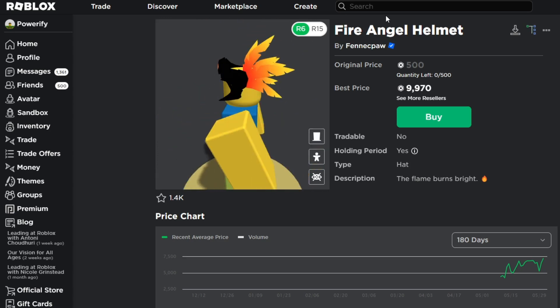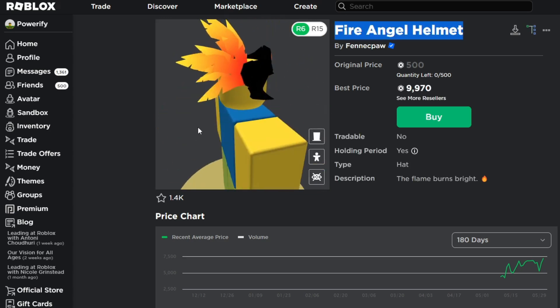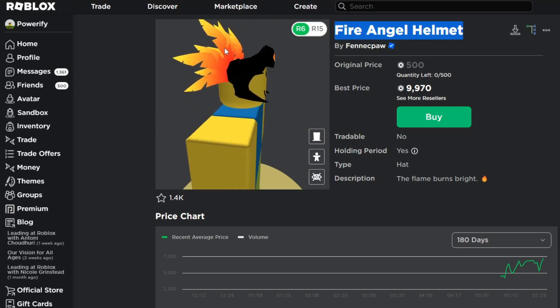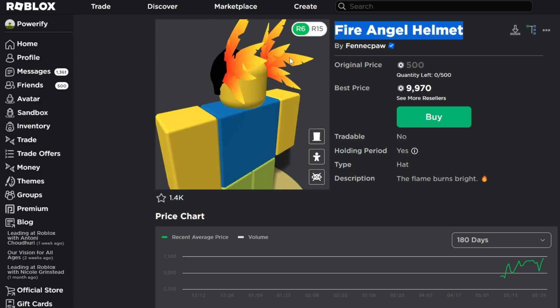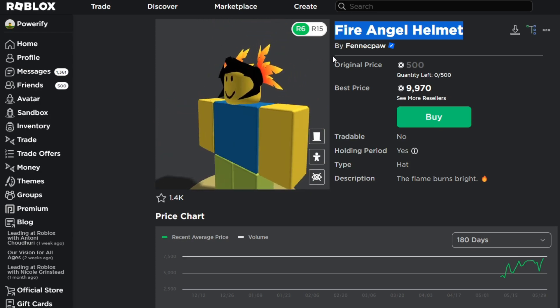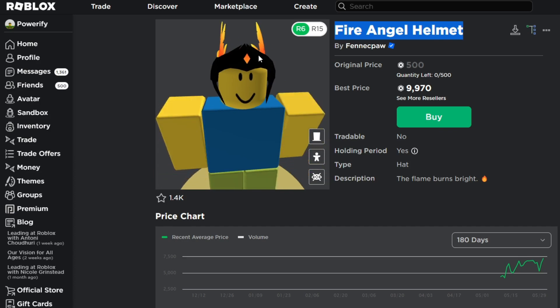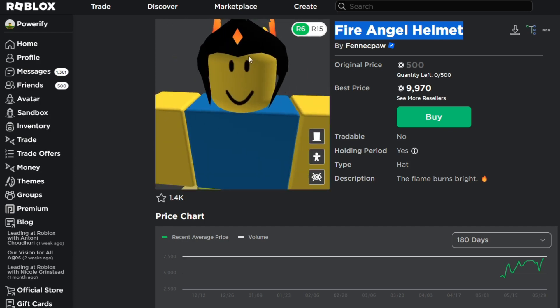So here we have the Fire Angel Helmet. I really enjoy the colors on the feathers here — I think it was very well made. I like the ombre colors, the red to yellow. It's just really nice, like a sunset in the feathers. I also think this gem in the middle is pretty good too, though the gem could have a little more design to it.